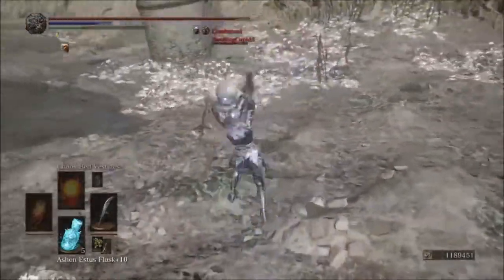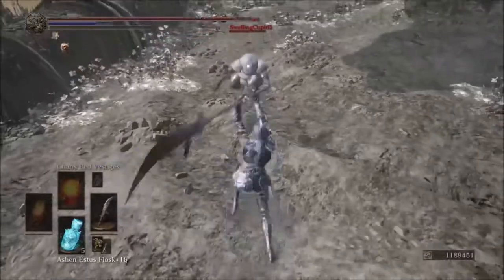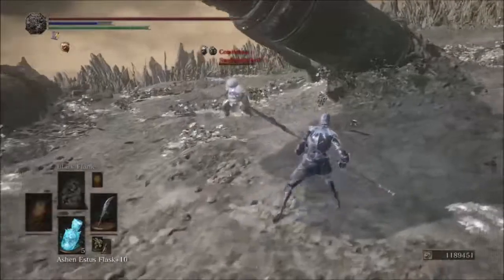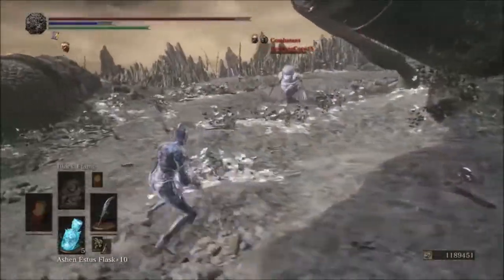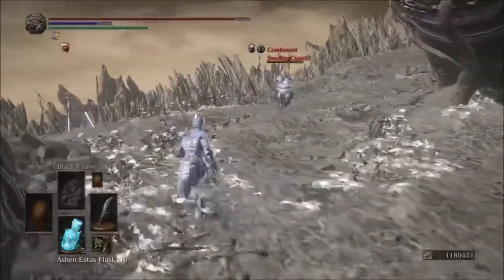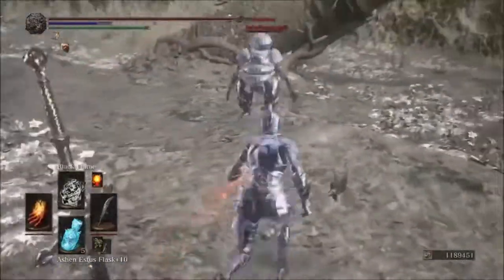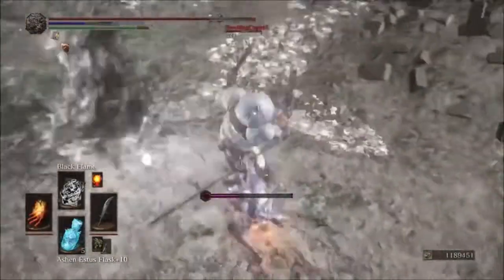You got the quick step. For the pyromancies we're using along with this build, we have Black Flame and Chaos Bed Vestiges. Black Flame is for up close if we have someone that's really agile.